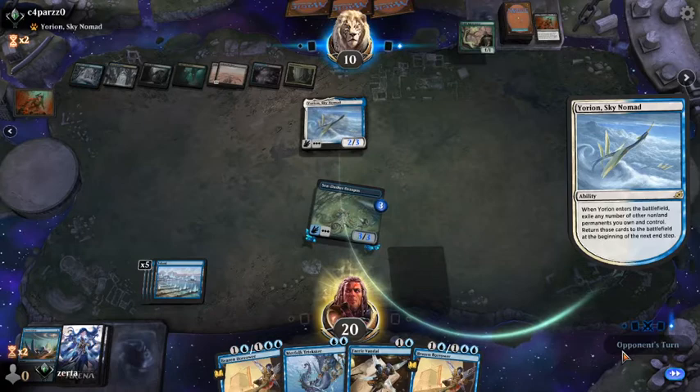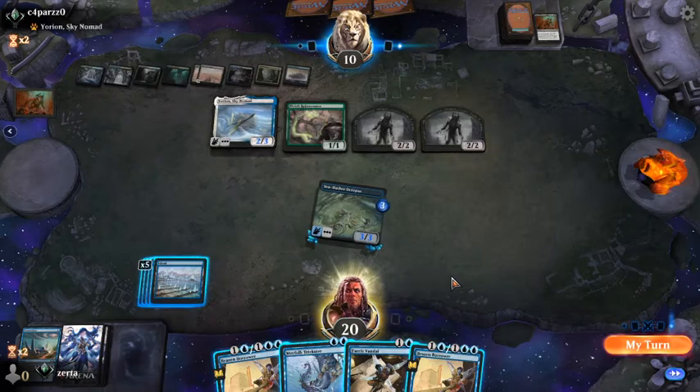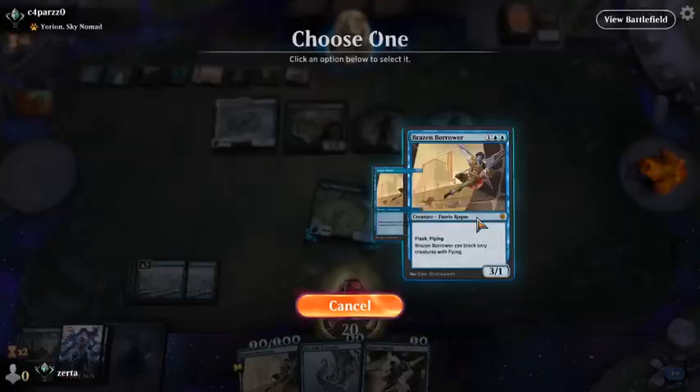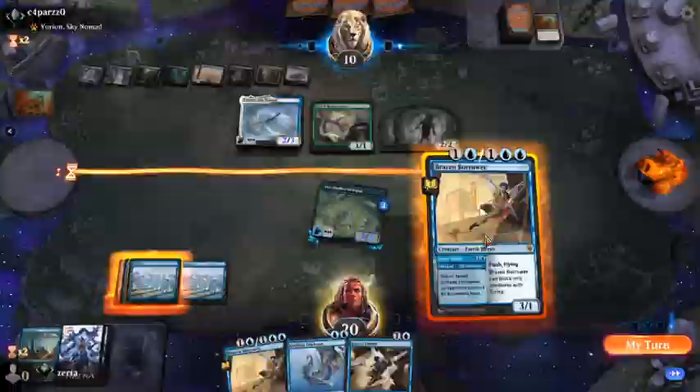So I'd tap this down — yeah, that doesn't matter. I really don't like bouncing Yorian though. Maybe I don't even bounce — Trickster tap deploy? No, I think I do bounce and I just have to accept that I'm going to give them more value.